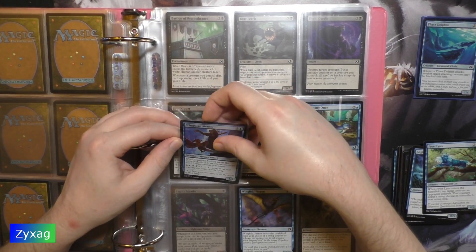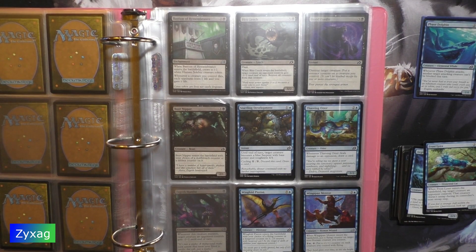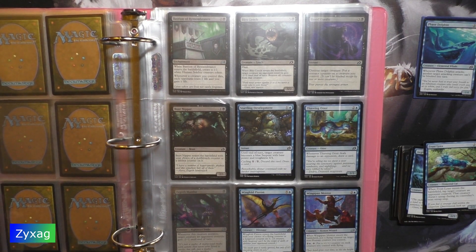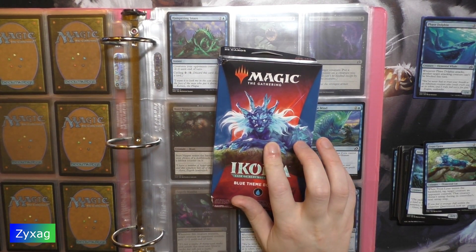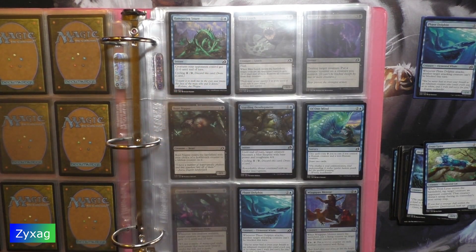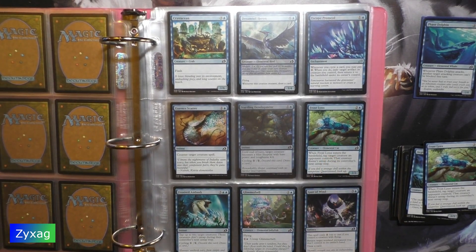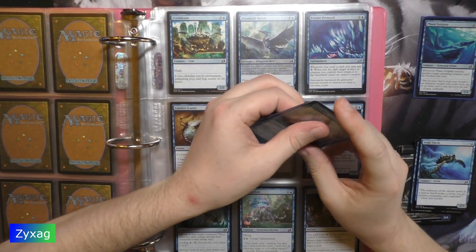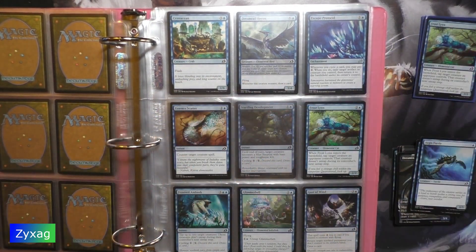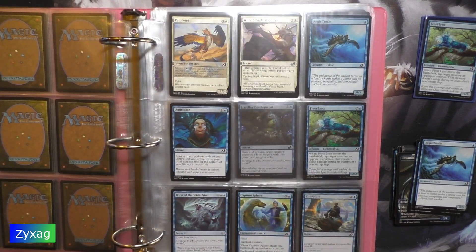Frostwinks is next — I think I have this, it's the card from the front of the pack. Next up, Aegis Turtle, the first blue card of the set, which I already have.